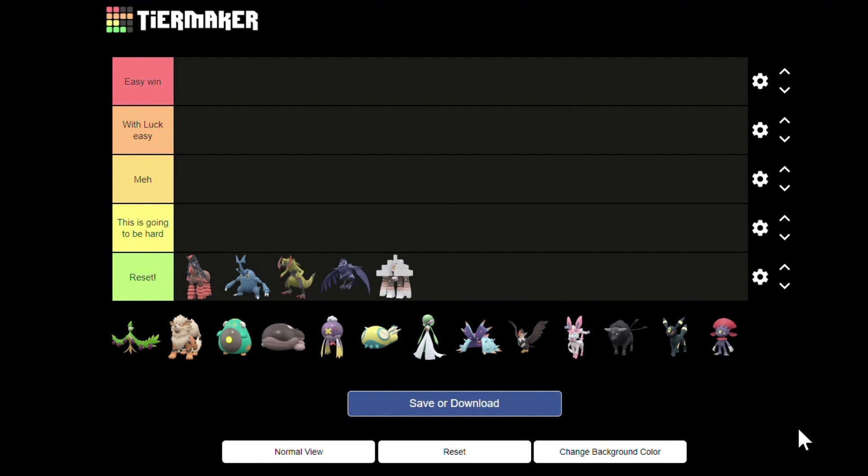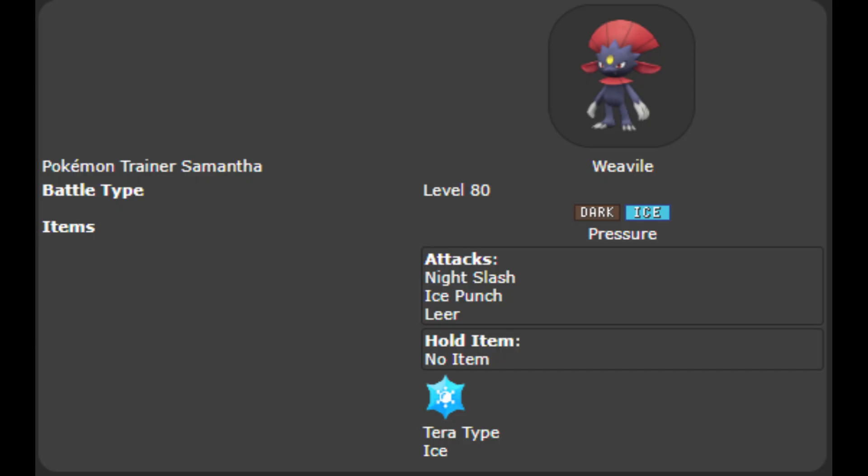I struggled a bit with placing Weavile, but since its ability Pressure is useless I first put it in the reset tier. But I think it matches better with the 'this is going to be hard' tier. It has Ice Punch which can freeze Cinderace with a 30% chance, and it can drop Cinderace's Defense with Leer, but the Defense doesn't concern us anyway.